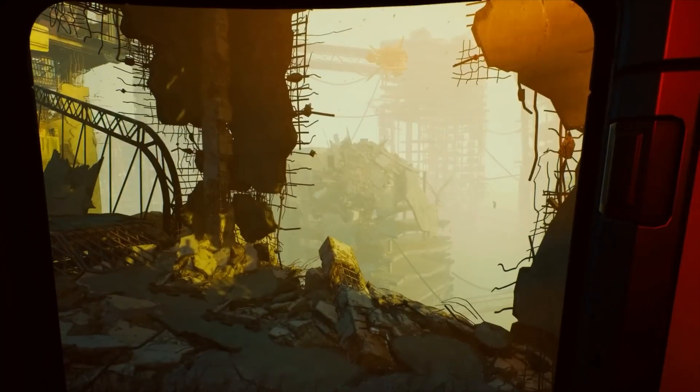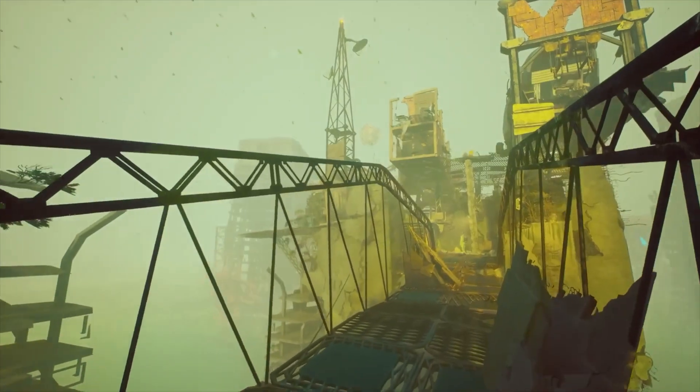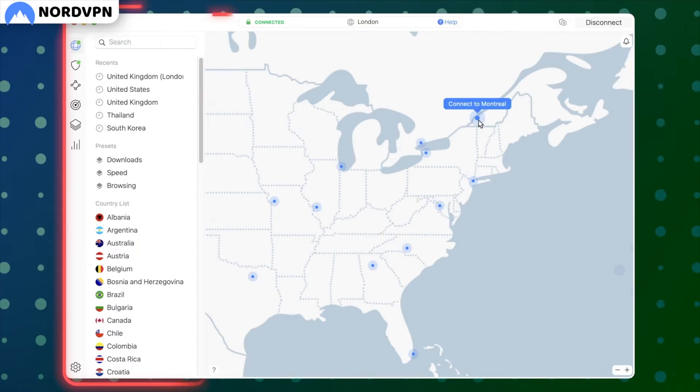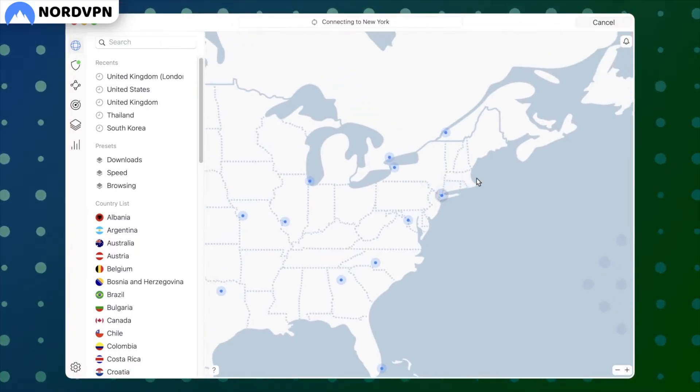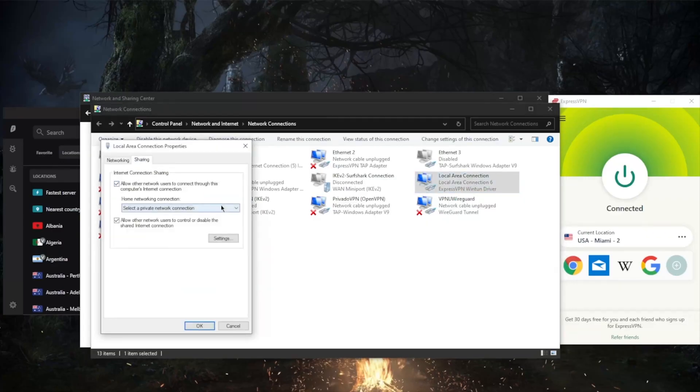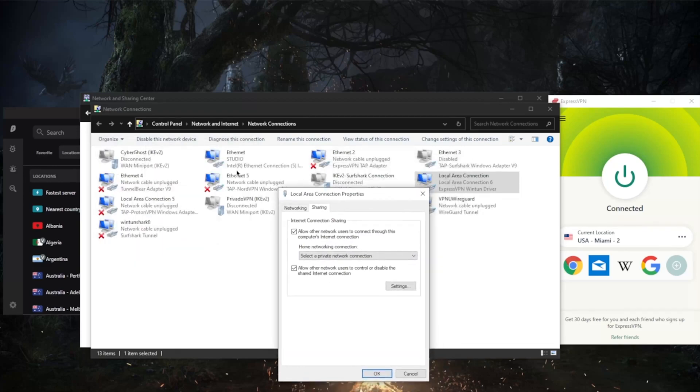Once that's done, your PS5 will be using your PC's internet connection, which is already running through the VPN. The pros: it's great if your router isn't VPN compatible, easy to switch servers anytime, and no extra hardware needed beyond your PC and an Ethernet cable. The cons: it requires your PC to be on and connected the whole time, it only works with Windows not Mac, and it can be a little finicky depending on your setup. Still, this is probably the most flexible option if you want full control without buying a new router.